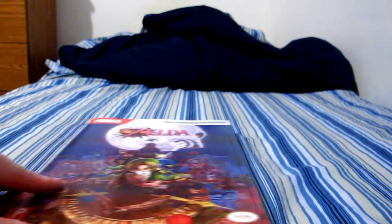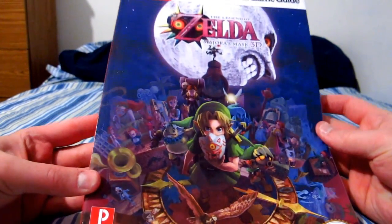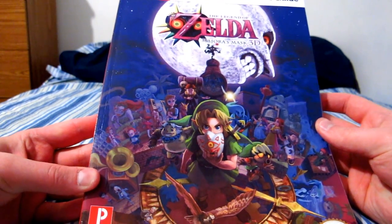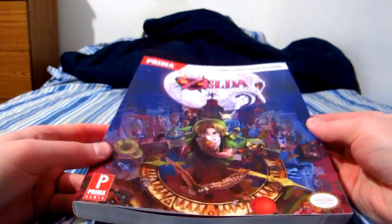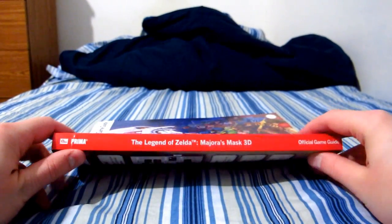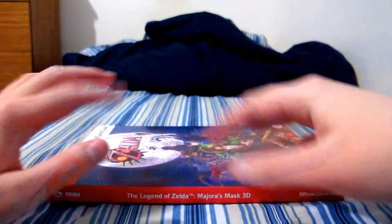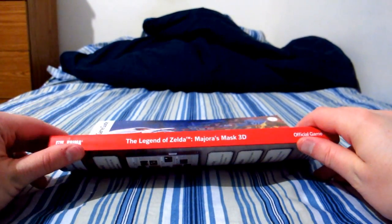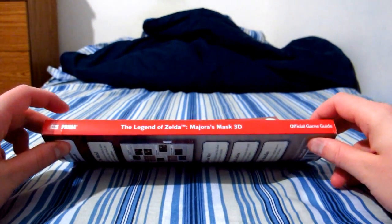And the first thing is, of course, the thing that didn't come in the last shipment. The Zelda Majora's Mask 3D official game guide, and it's a lot thicker than I thought it was going to be. In fact, when I got the box, it felt really heavy, and I thought it was just packing material wrapped around the box that wrapped around the book. But no — the box just wrapped snugly around the book!